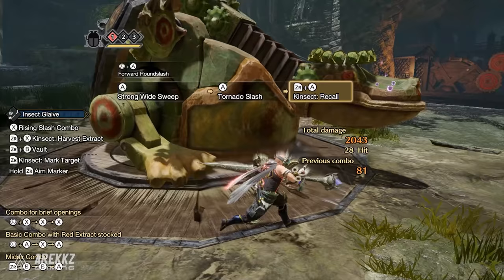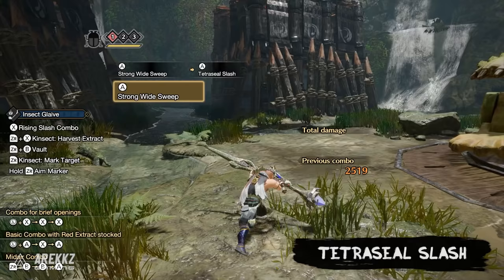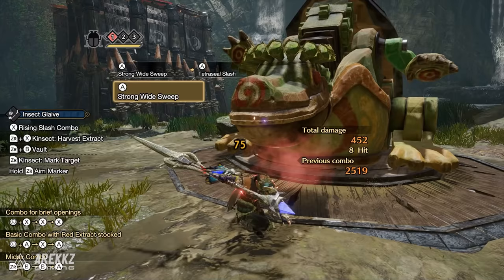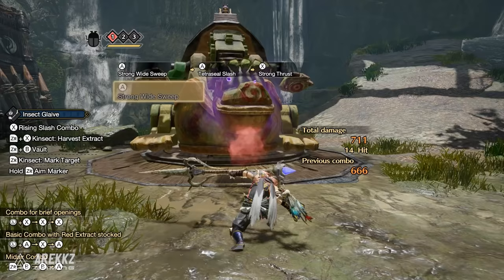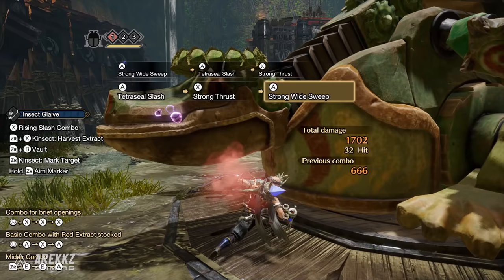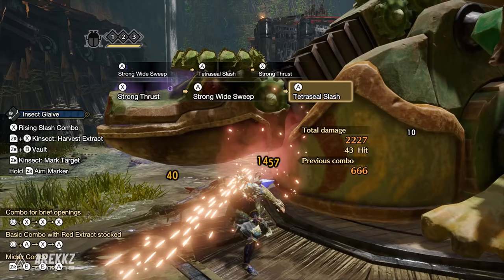Your alternate option in slot two is the Tetra Seal Slash — an attack that delivers four strikes on the spot in a cool animation. During this attack you are locked in place, similar to the Dual Blades demon dance, but one of these attacks hits with the back of the glaive, which is a good way to lure in powder-type Kinsects. While Tornado Slash has the stronger single-hit, Tetra Seal Slash has more overall damage with a larger time commitment. Once finished you can dive right back into your combo, so both options have value.